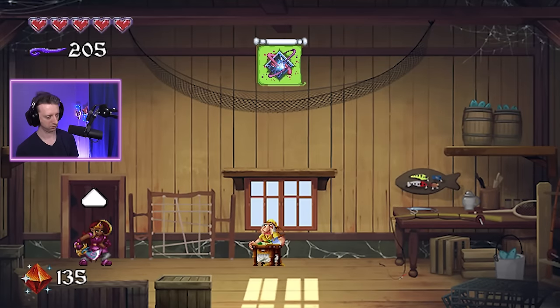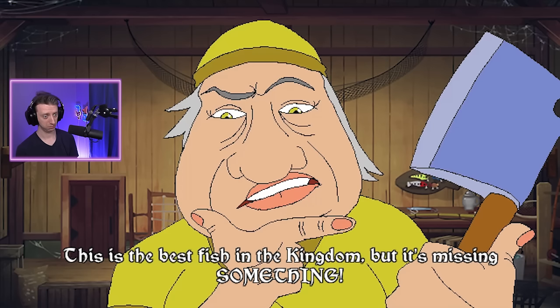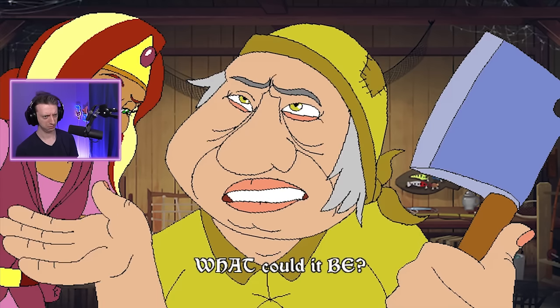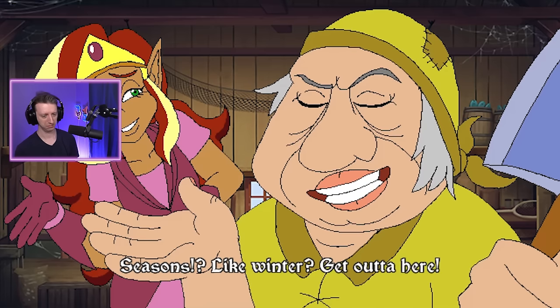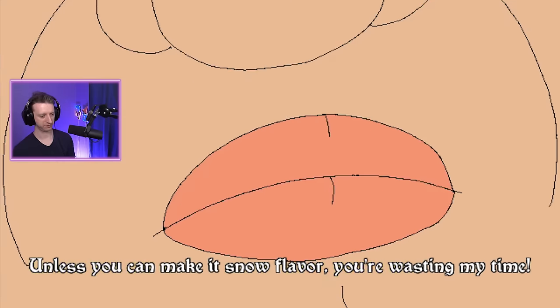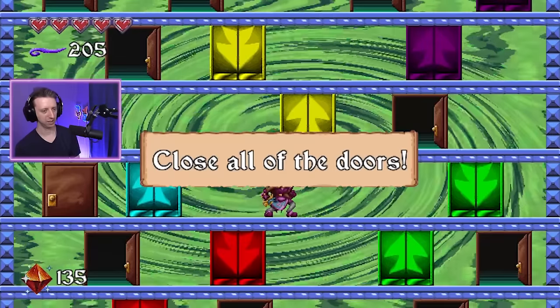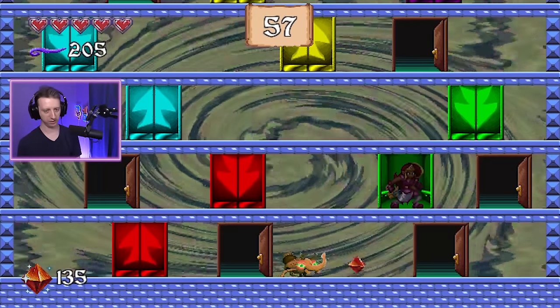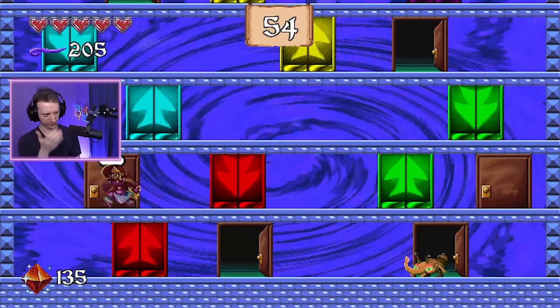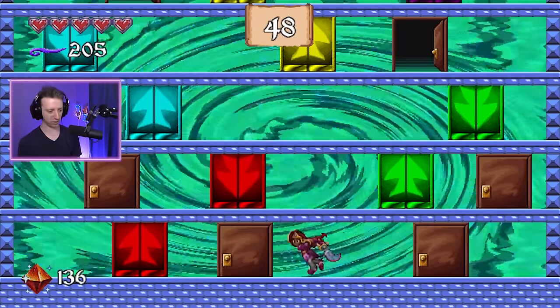Hey, do you have any plants? This is the best fish in the kingdom, but it's missing something. What could it be? Have you tried seasoning? Seasons like winter? Get out of here — unless you can make it snow flavor, you're wasting my time. Did I just not go in here? Am I dumb? Oh, I gotta go up and down. Close the doors! Got it — gotta go down again. Another door, and just like that, another door. We're pogging.